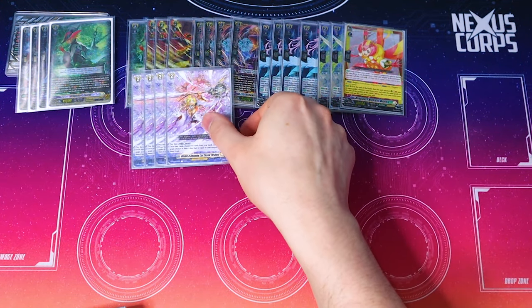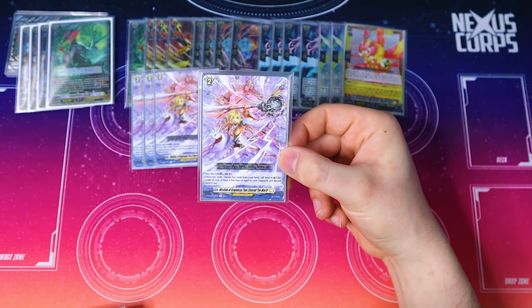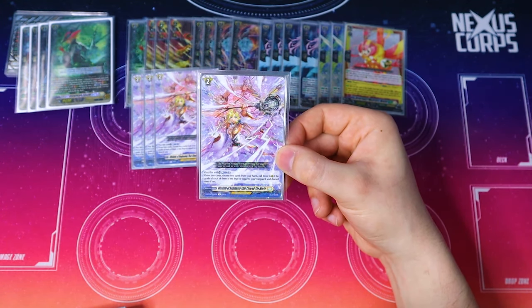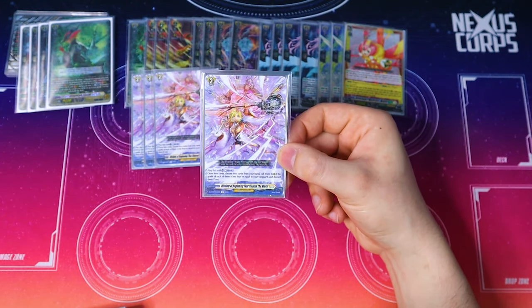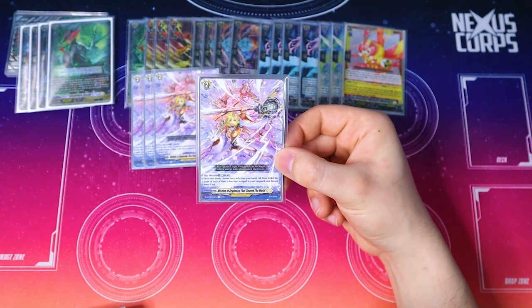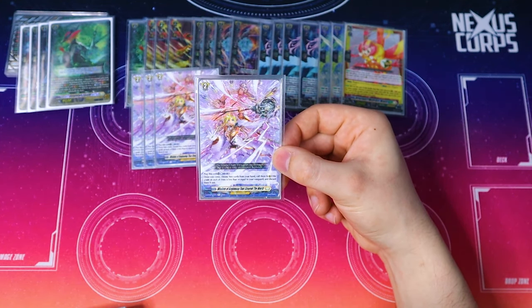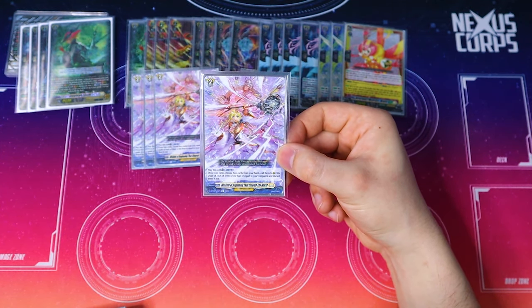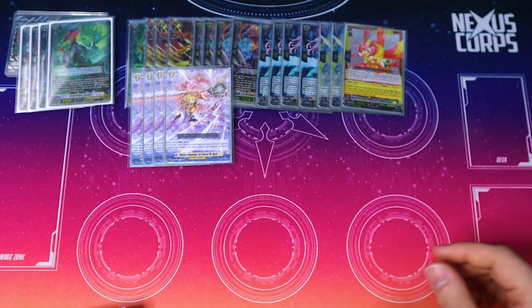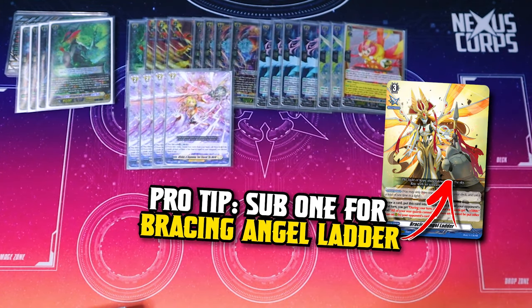Lastly for grade 2s, I'm running four copies of Wisdom of Beginning that Cleared the World. This is a really good turn 2 card. Play this with Counter Blast 1, draw two cards, choose two cards from your hand and call them to rear that are grade less than or equal to your Vanguard — you discard them if not. This is really good because you draw two, and if you have Teeth Fail in hand you call it and then Teeth Fail helps you Soul Blast to call more cards. You're getting hand and getting a board. Also usable as discard fodder or PG fodder late game. I'm running it at four for now as I feel I have the space.